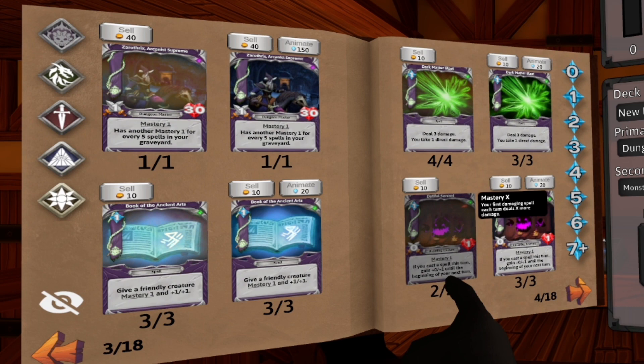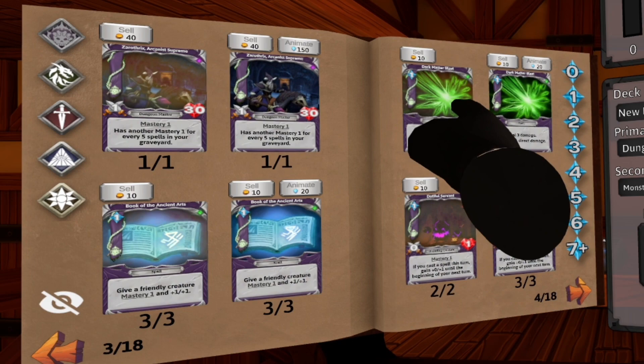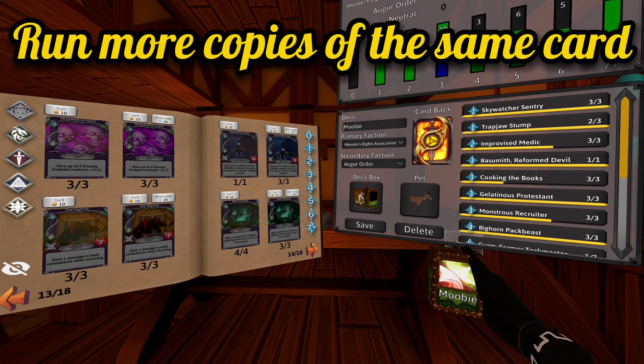My next tip is to pay attention to card synergies. Cards that have the mastery effect make your spells do extra damage. This creature gives plus one mastery, this creature gives plus one mastery, and this spell gives plus one mastery. If I have all three of these, my Dark Matter Blast goes from three damage to six. There are also cards like Arcane Experiment, where after I play three spells in one turn it will all return to my hand, or cards like Bone Brew which gain buffs after playing a spell.